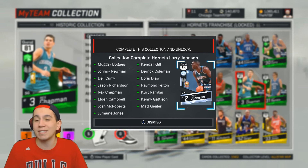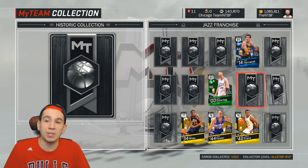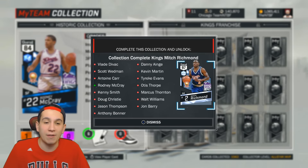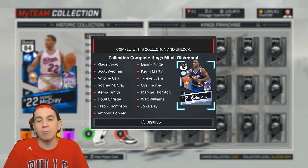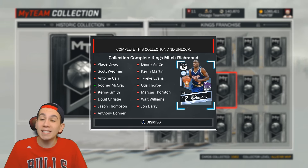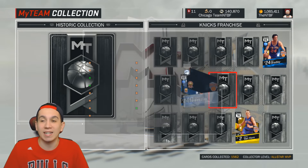We did get the Larry Johnson, obviously — I've done a bunch of gameplay with him. With the Jazz, I don't want Adrian Dantley at all. With the Kings, I can't wait until this comes out, because Mitch Richmond has always been one of my favorite players in 2K. This is one of the collections I'm actually going to try really hard to complete, because 97 overall Money Mitch is just going to be a beast.